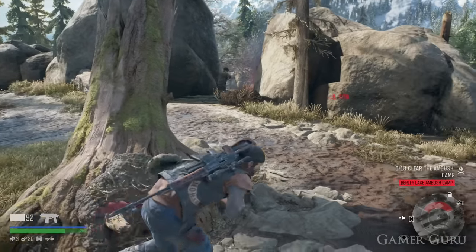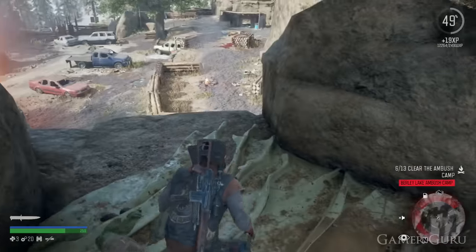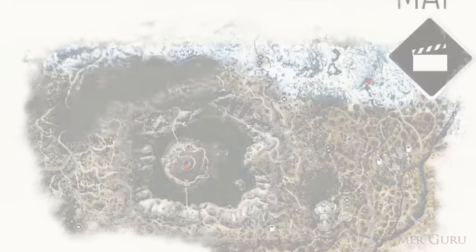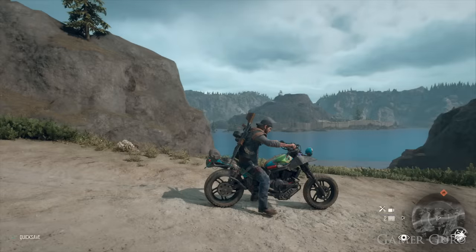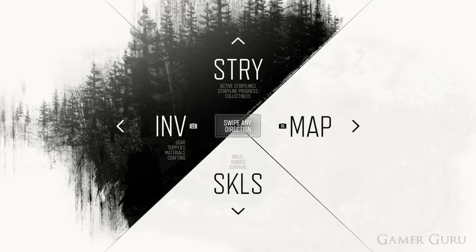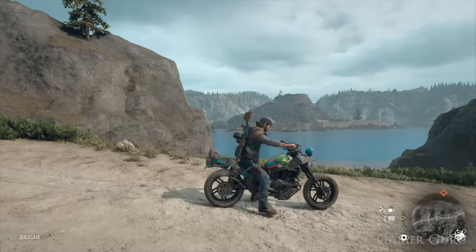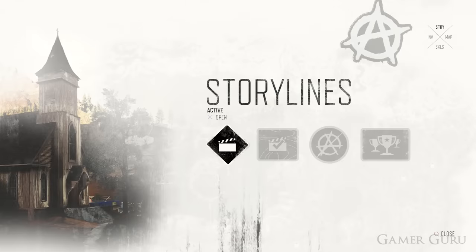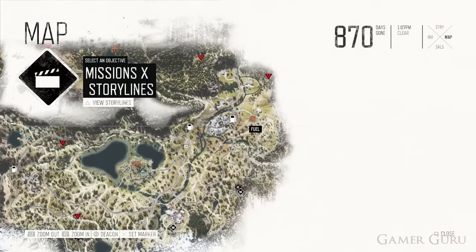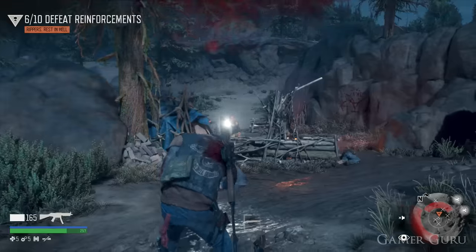Moving on to the embarrassing things I didn't realize until way too late: you can swipe in any direction on the touchpad to directly access any menu. I spent many hours clicking the touchpad to open the menu and then swiping left, right, up, or down to navigate to each submenu. Then by pure accident I discovered that swiping directly takes you straight to the map or skills menu without going through submenus. The game may even explain this — I'm not sure — but just in case.